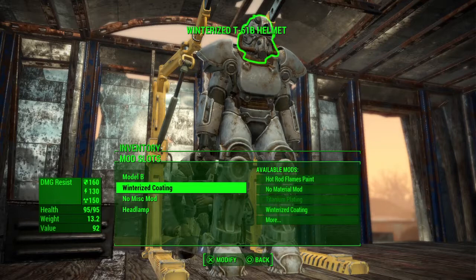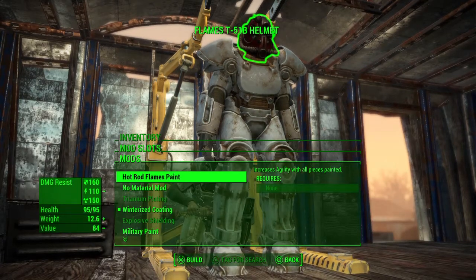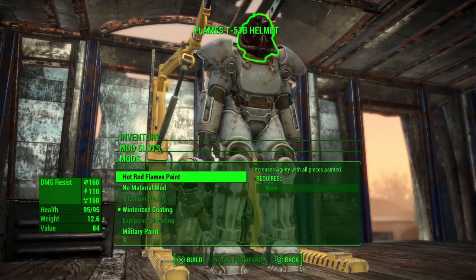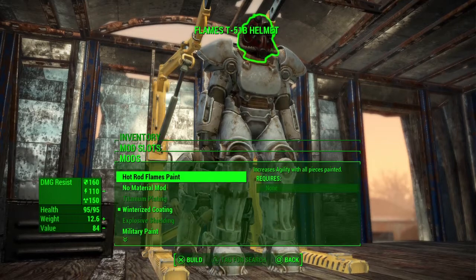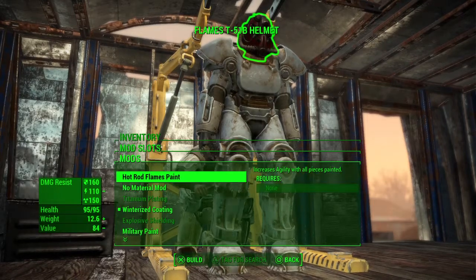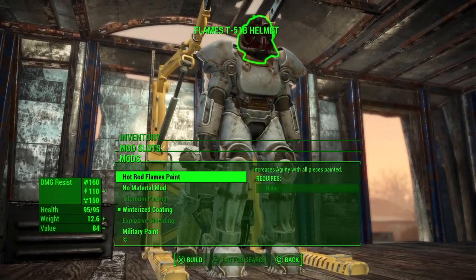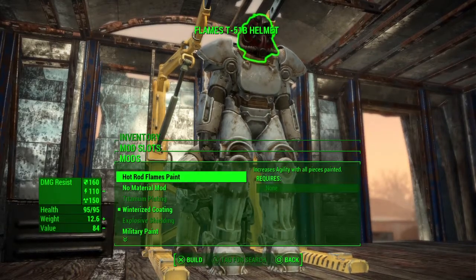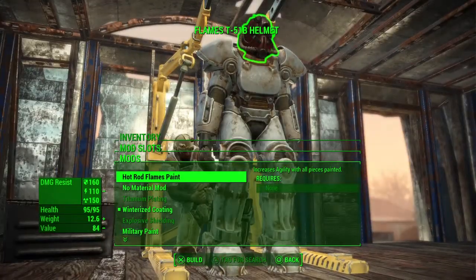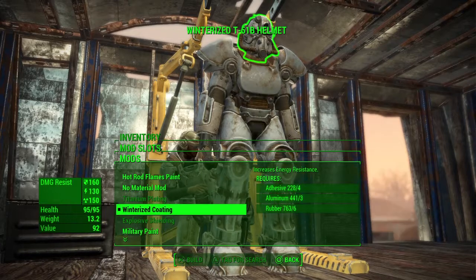The second option is the paint. Colors aren't just cosmetic — they have bonuses too. For instance, hot rod flames paint increases Agility, but it says 'increases Agility with all pieces painted,' so you need every single piece of the armor painted in that color to get the upgrade. Otherwise you could mix and match pieces and have all your SPECIAL stats increased at once, which would be overpowered.